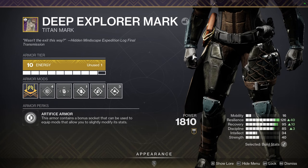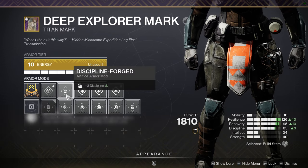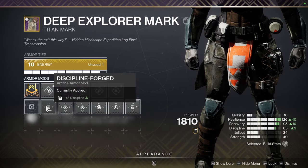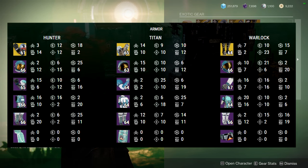Here's an example — the Deep Explorer Mark from Duality. The really cool thing about artifice armor is that it gives you a free plus-three to any stat. So if, say, recovery was at 97, putting that point in gets you to 100. You get free three stats for each piece of armor except your exotic, and three-plus-three for each piece of armor is just so powerful. That's why I say this is starter armor unless you get one so cracked the free three stats don't matter. PvP is getting artifice armor soon, and I think raids should have it too with raid perks.